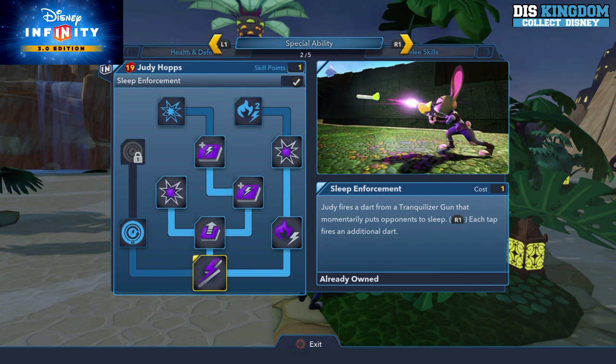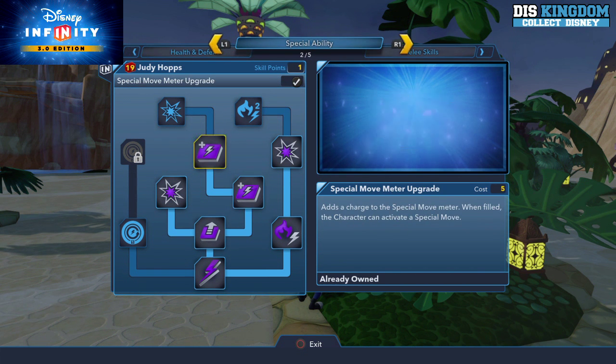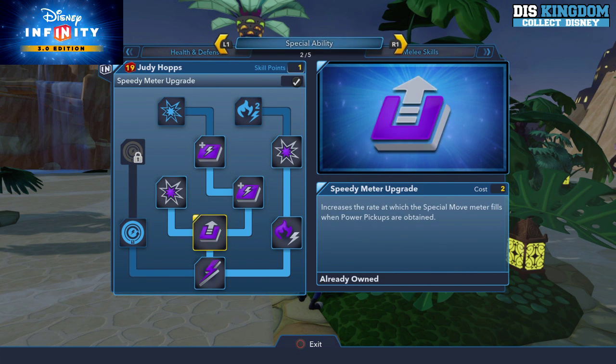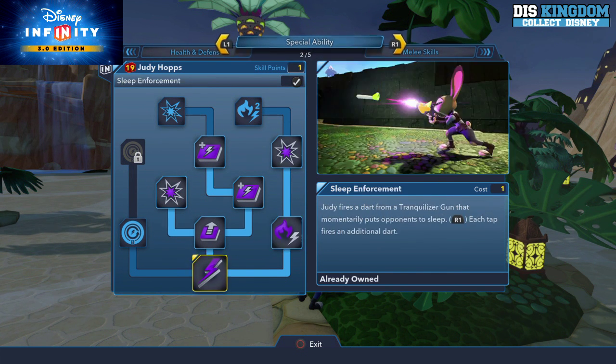The Rabbit Hop basically increases the amount of super jumps she can do, which makes sense — she's a rabbit. She also has a special ability: firing a dart from a tranquilizer gun that momentarily puts opponents to sleep. Press R1, tap for additional darts. You can boost how many times you can use it, how quickly it recharges, how long the damage lasts, and how long they remain asleep.